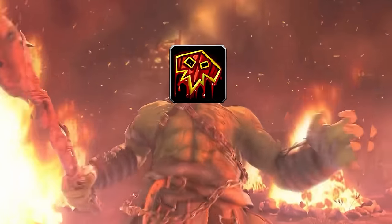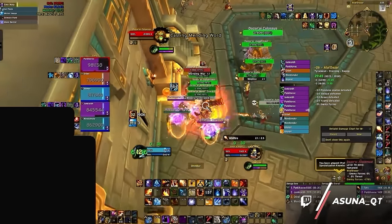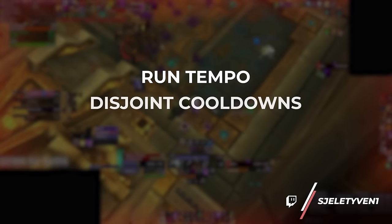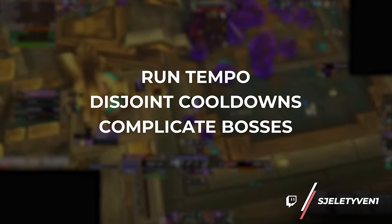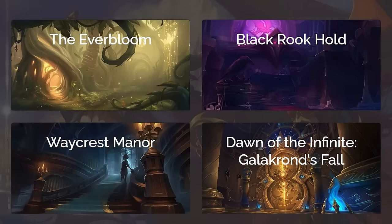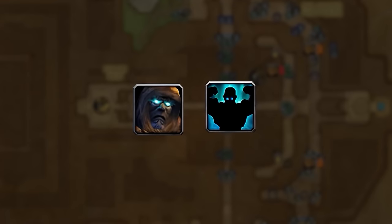The moments you decide to bloodlust can either make or break your keys. If you pop lust at the right time, your runs can be quick and painless. But lusting at the wrong times can ruin tempo, destroy cooldowns, and turn a boss from slightly hard to completely impossible. Today we're going to go through each dungeon one by one, giving you a cheat sheet on the most crucial times to bloodlust on both tyrannical and fortified.